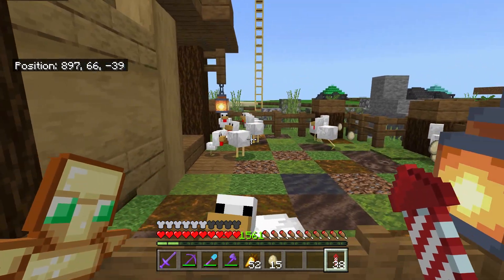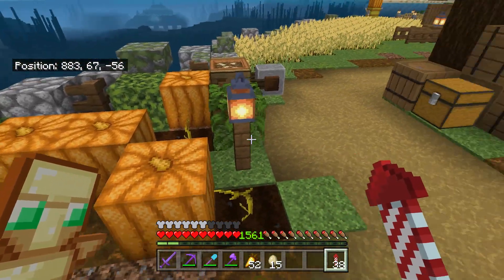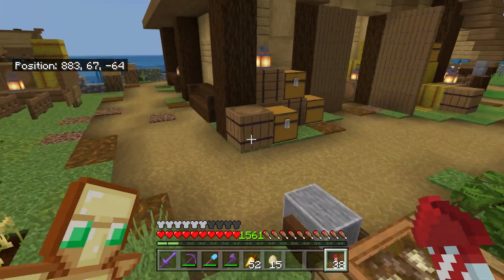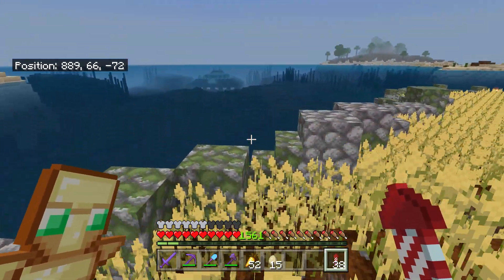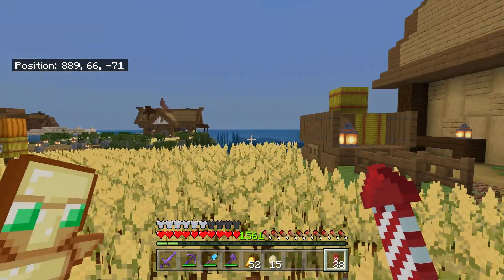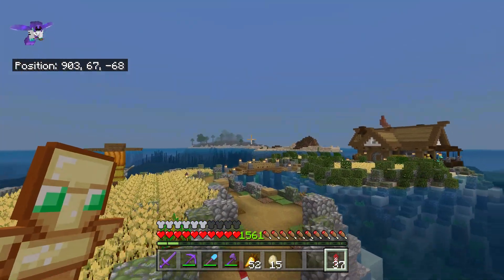Over here I've just got a little pumpkin and melon patch, and then I've got a little wheelbarrow next to it. If I go down here, I made a scarecrow - I actually saw this design on Reddit and I just thought I had to do one in the middle of my crop field. So yeah that's a carved pumpkin - if I fly around to the other side you'll be able to see the face.